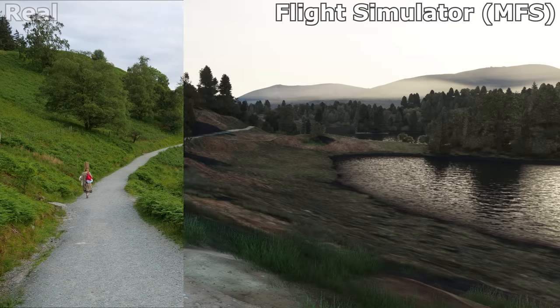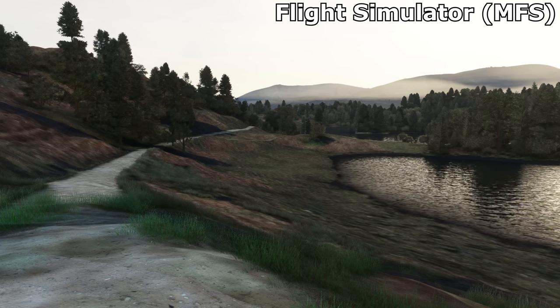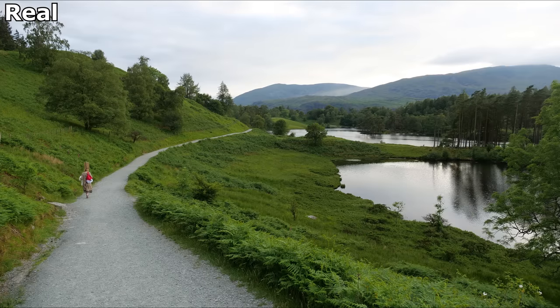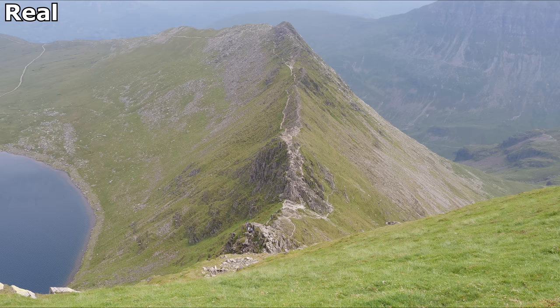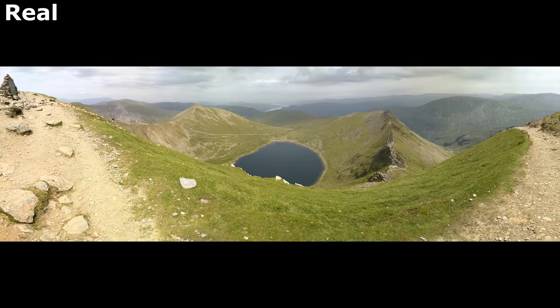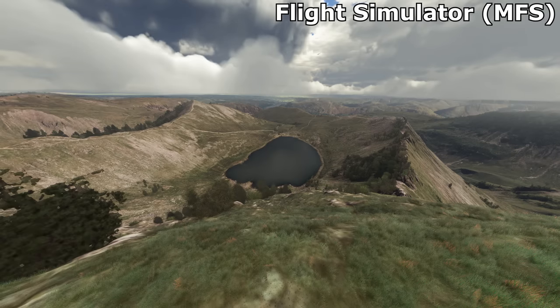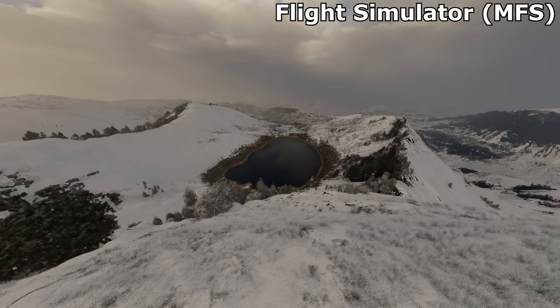This example at Tarn House again demonstrates how much prettier the clouds in Flight Simulator can look than the sort of clouds you may encounter when being in the Lake District for real. This is Striding Edge — it doesn't look like much, but whenever I see it in person I'm like, yeah, let's take the other route instead. I messed about with different weather conditions up here and just had to show you the snowy one because it looks so atmospheric, especially with a storm approaching.